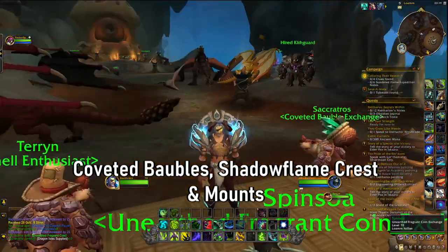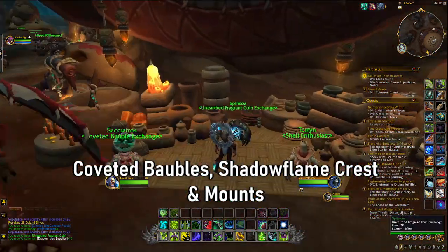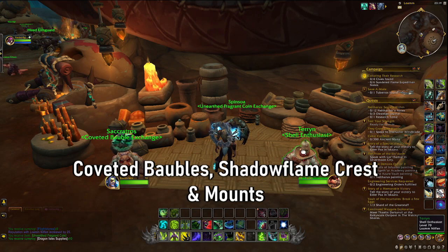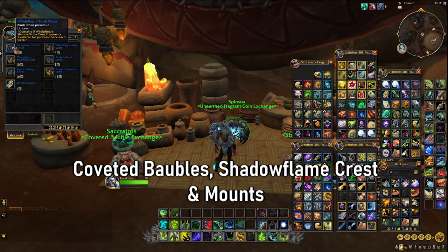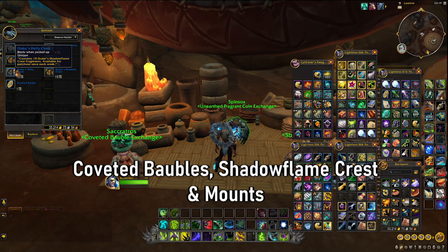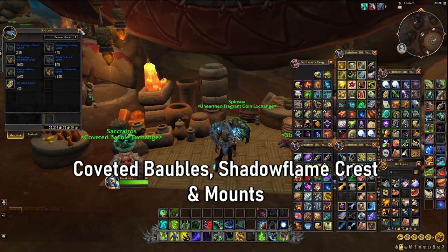There are three main things you can do with unearthed fragment coins. The first is obtaining Shadow Flame Crash Chests. These are on offer from Spinsoa, the unearthed fragment coin exchange vendor. You can trade in your coins for Shadow Flame Crash Chests — they offer up to Drake Crest Chests — however, you can source these from elsewhere so I don't really see a strong point in them.